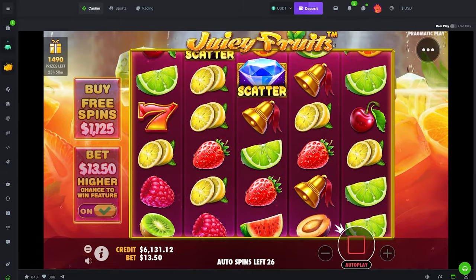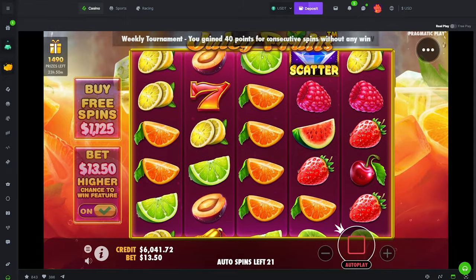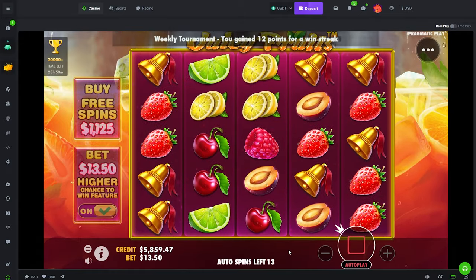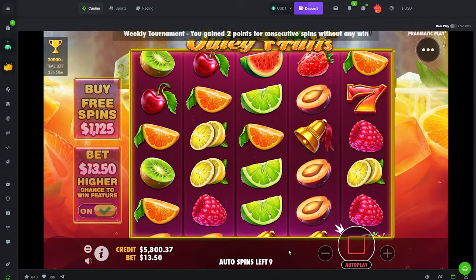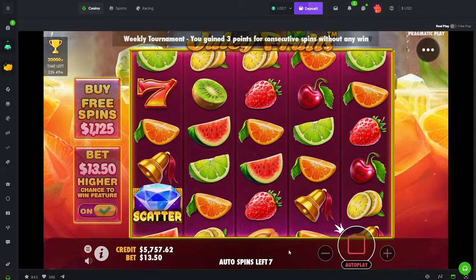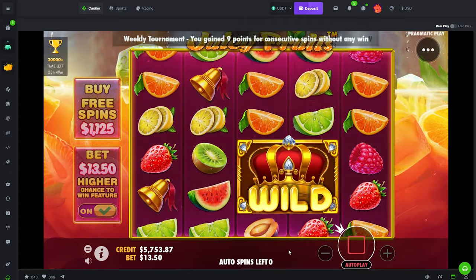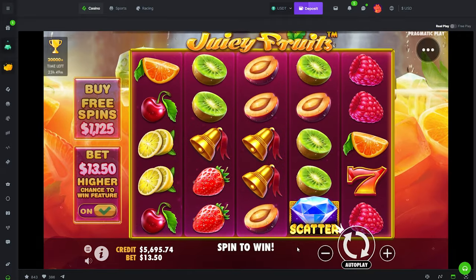The slots on the other screen are muted, but if we hit a bonus I'll pull it up. Hopefully we just have some good, nice, quick, easy bonuses — that would be nice. But if it wants to be rude, we know what slots can do.